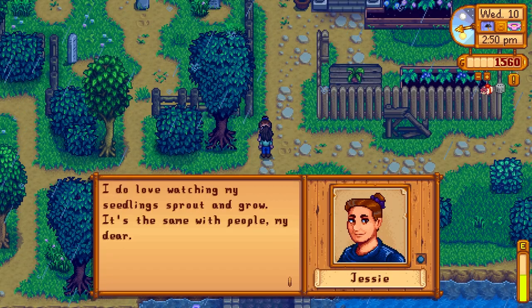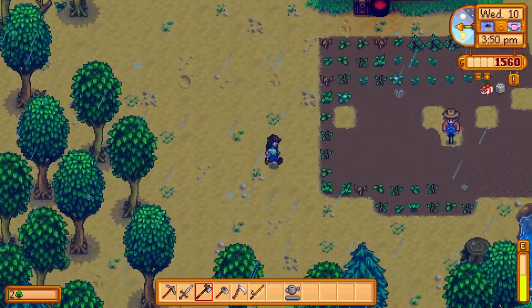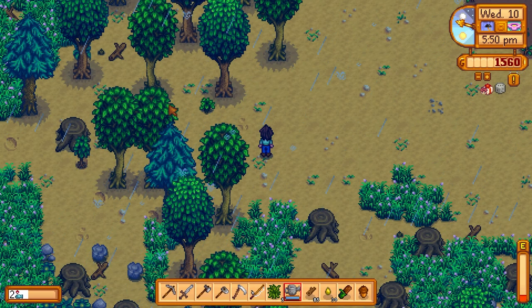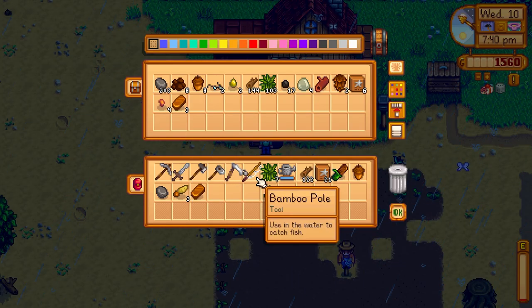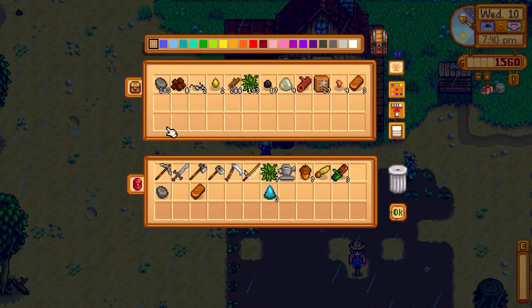Hey Jesse says she loves watching her seedlings sprout and grow — very inspirational. Let's try to clean up the farm as much as we can. Another early game item you should always make is field snacks when you're chopping down trees. They give you a good amount of energy and help you keep going. Plus all the sap you get, you can turn into basic fertilizer, and that'll help you get some gold stars early on as well. Just like that I made two more field snacks just because we saved all of that stuff.